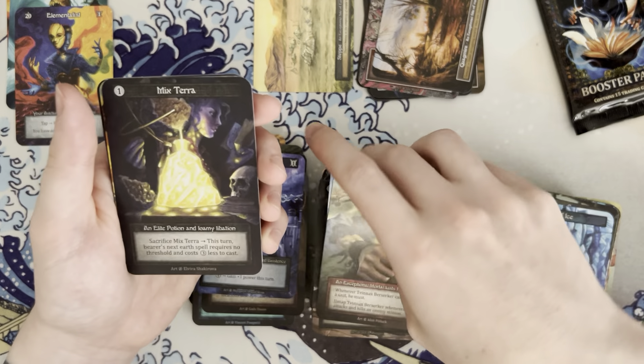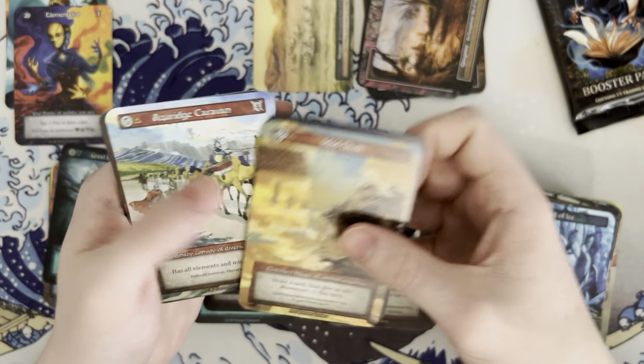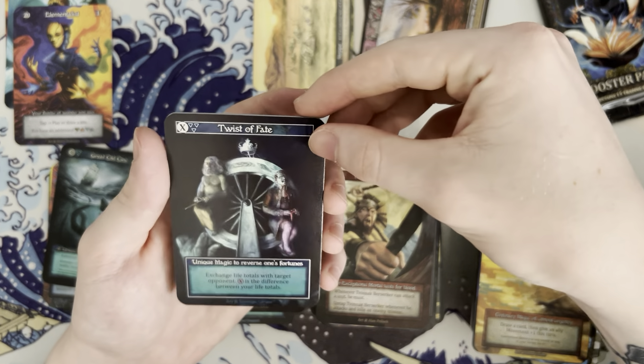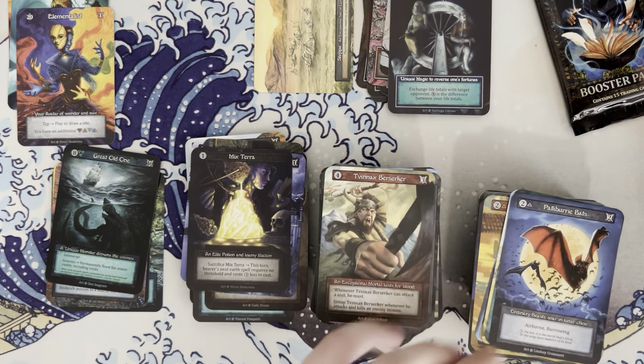Can we pull a last minute core? A last minute twist of fate — unique magic to reverse one's fortune. Now on to the final pack.